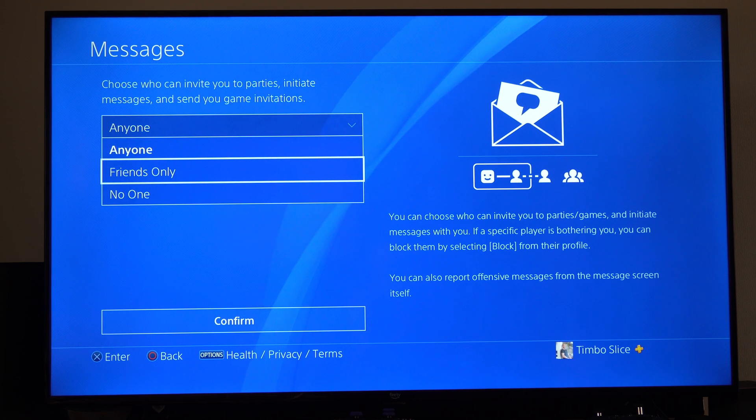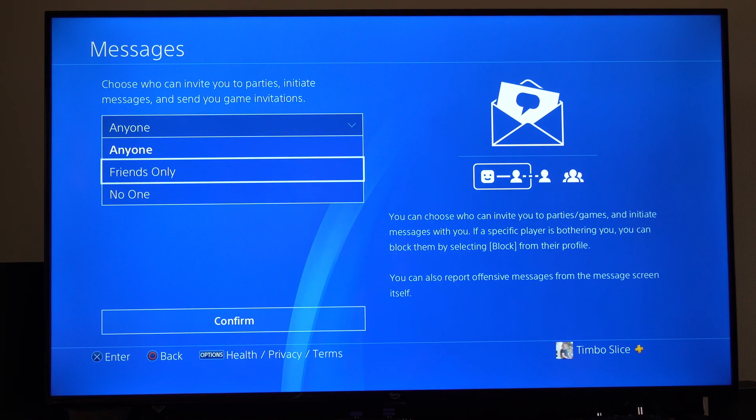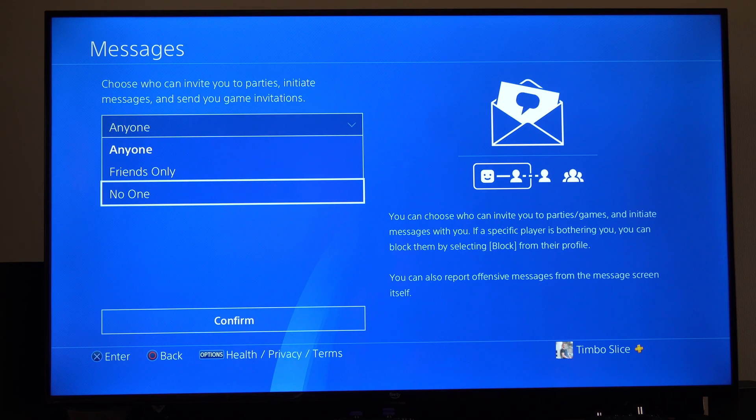We can go to Friends Only or No One. I wish they had an option for Friends of Friends — I'd probably just choose that. But this will decide who can message you: Friends Only or No One. Then go to Confirm.